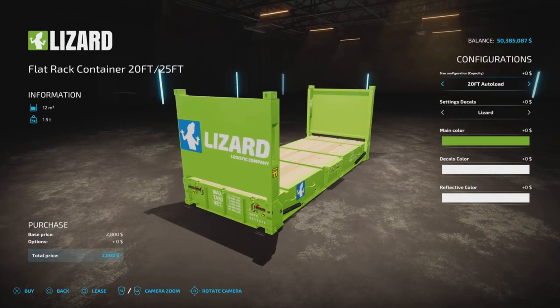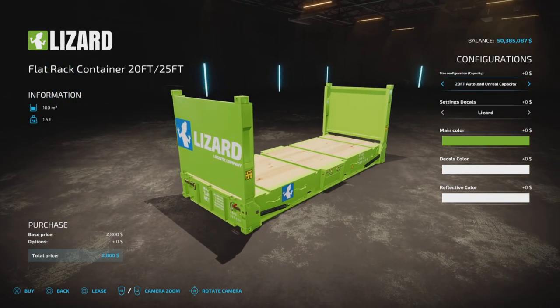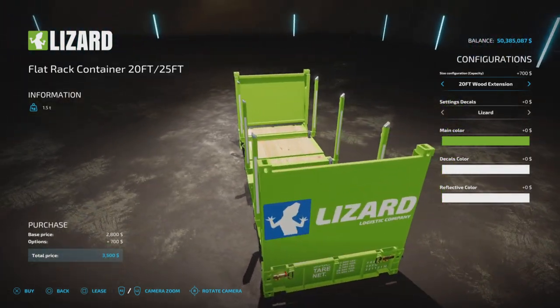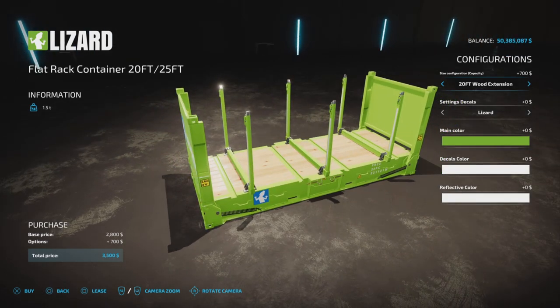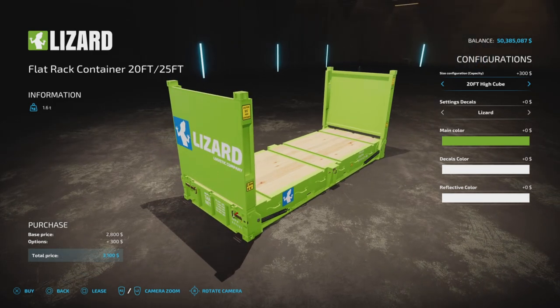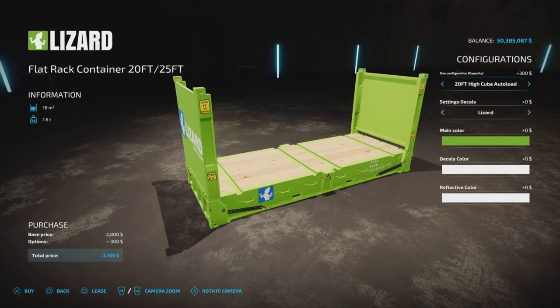The 20-foot auto load has 12,000-liter capacity for all pallets. The 20-foot auto load unreal is 100,000 liters. We have the wood extension which puts wood sides on it — not auto load on console. The 20-foot high cube is a regular non-auto load, then the 20-foot high cube auto load at 18,000 liters, and the 20-foot high cube auto load unreal at 120,000 liters.